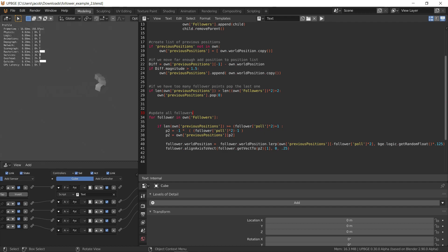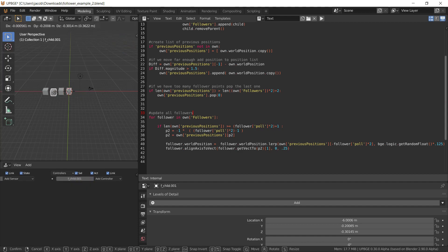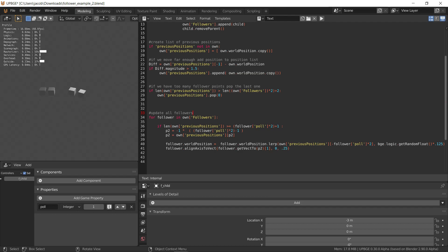So we have followers, and they follow behind you like a little train. There's only logic in this one in the front. These others just have a property called pole, which is how far behind they should be — how many positions behind they should be.